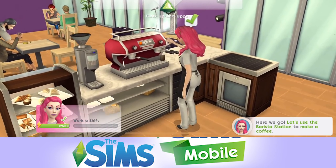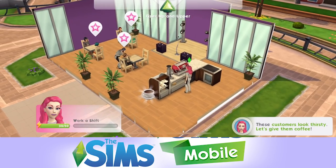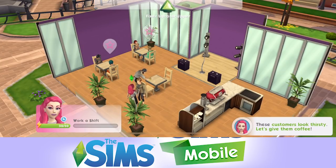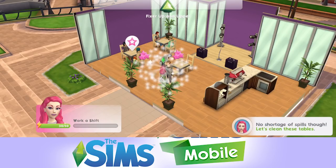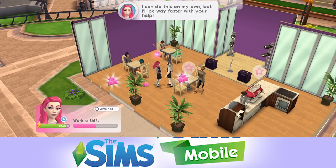These customers look thirsty. We've got three pink stars we can click on to give coffee to a customer - five seconds each - and that will earn us 10 hearts. Underneath where it says 'work a shift' next to Fairy's face, that is going to fill up with a pink bar. When that pink bar is full, the shift is completed. She's cleaning some tables now. That is complete.